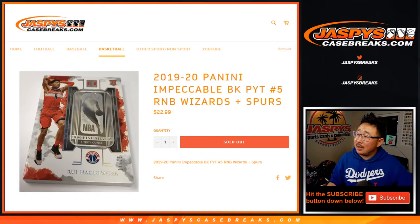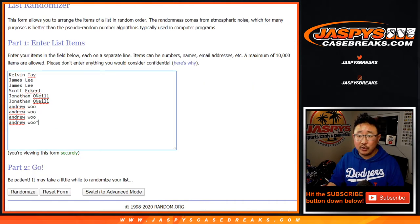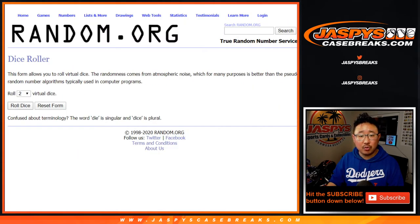Hi everyone, Joe for JaspiesCaseBreaks.com with a randomizer for the Wizard Spurs random number block only for pick your team number 5 from JaspiesCaseBreaks.com. Remember, 0 gets any and all redemptions including 1 of 1 redemptions. Big thanks to these folks for getting into it. There are the numbers right there.